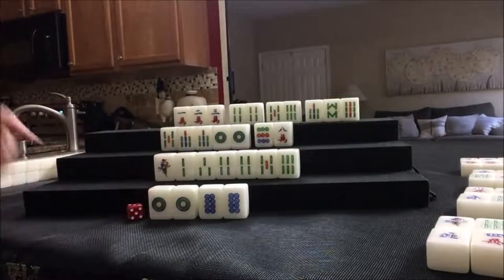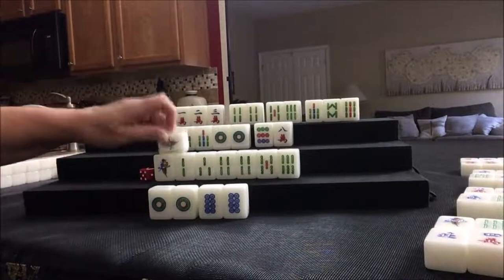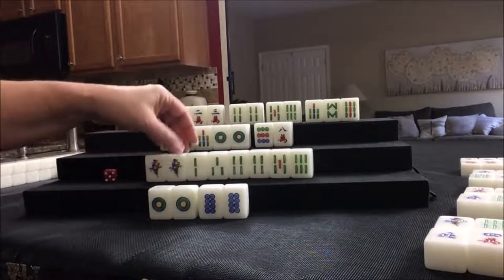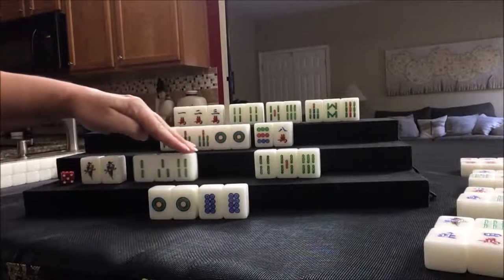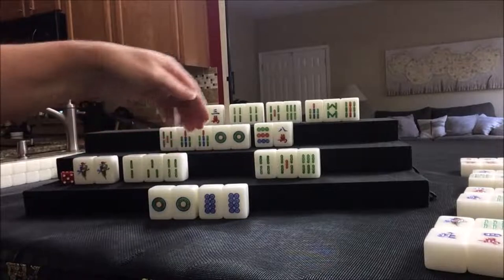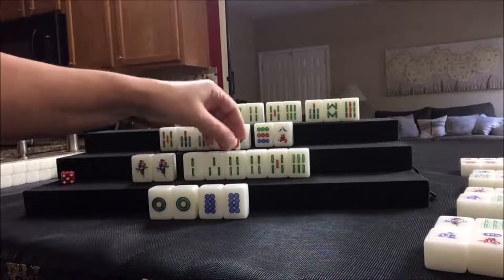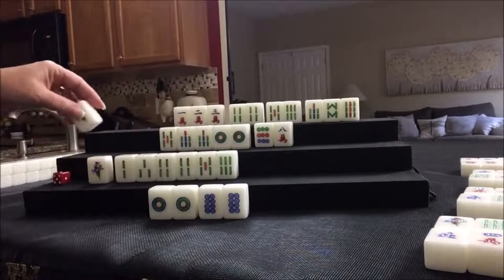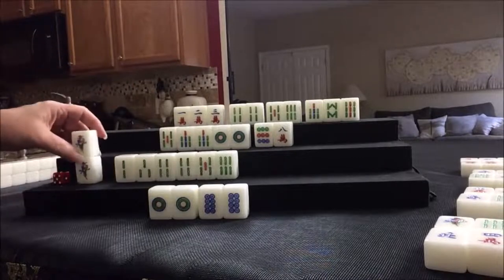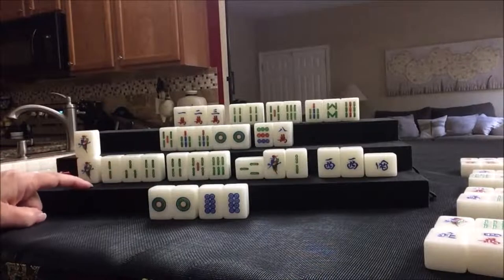One crack discarded. Drawing for East — seven crack drawn. One bam drawn. Pair, chow, chow — self-pick mahjong! Half flush. When you have chows, keep them in order so you can see how they can be used. Here we used it — it was in a chow, but we paired up. Then you can move things around to make it work. Pair, chow, chow — self-pick, half flush.